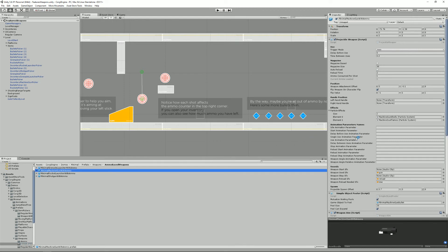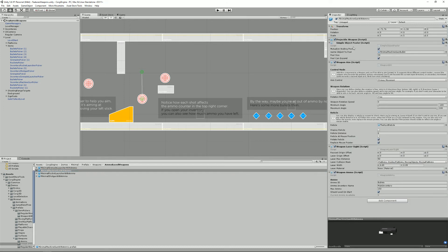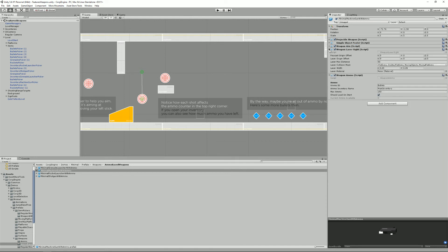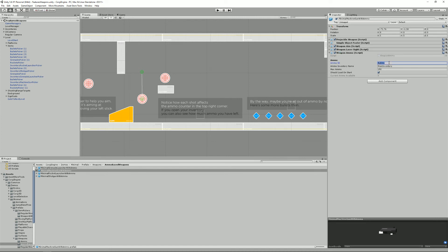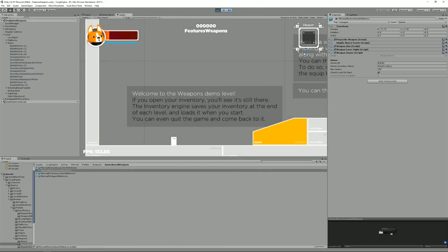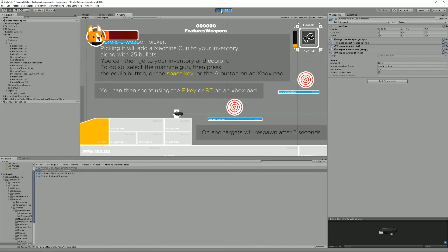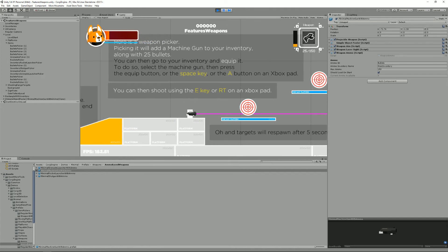Looking at the machine gun with ammo selected, it has a Projectile Weapon class — same as before — an Object Pooler for shooting, and a Weapon Ammo component. The Weapon Ammo component specifies the ID of the item to use as ammo, the inventory to store it in (in this case Main Inventory), and the maximum ammo you can have — in this case 150. That maximum number is important because it's what's displayed below the weapon HUD and reflected on the ammo progress bar.